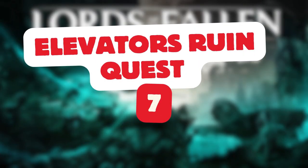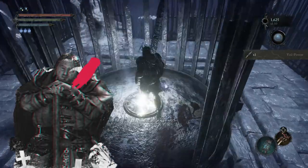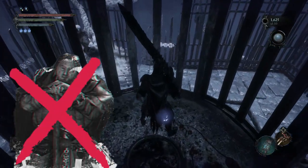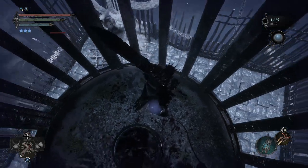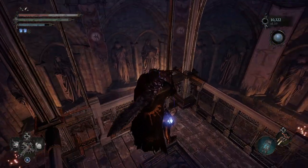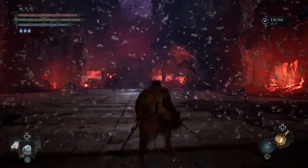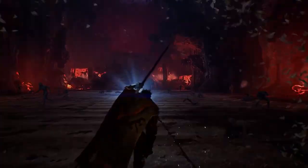Unintentional quest progression: throughout the game you will encounter some elevators that will progress you to a different area. Taking these elevators will sometimes end the side quest you are currently on if you haven't finished it. Also, some boss arenas will fail one of your side quests if you haven't completed all parts. So make sure you complete your side quests before going into boss arenas.